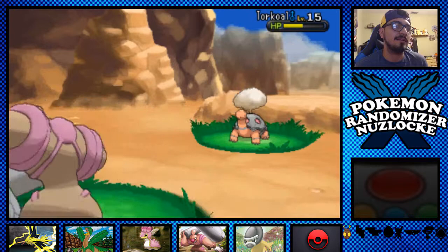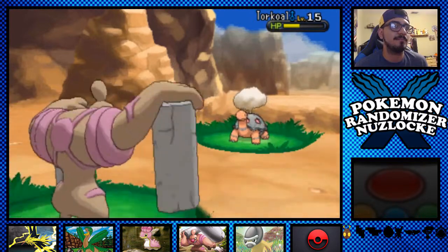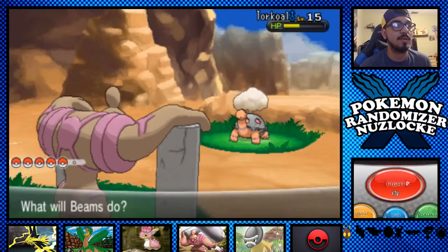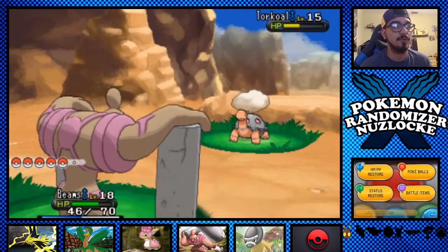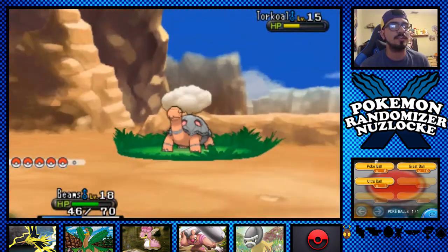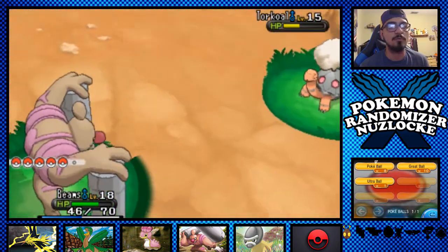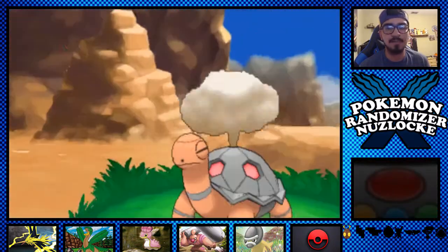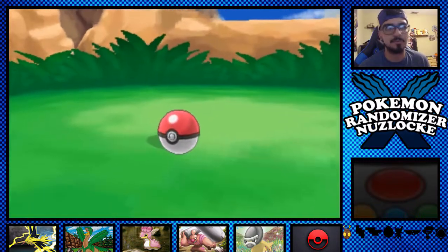Pound it again — do not kill it. I think I'm going to stop attacking there, because a regular critical hit Pound would kill. I'm pretty sure a crit does two times the normal damage — I'm about 90% sure on that.